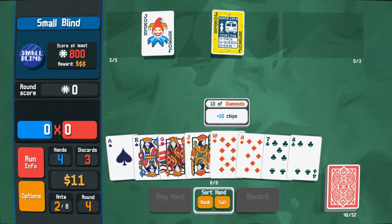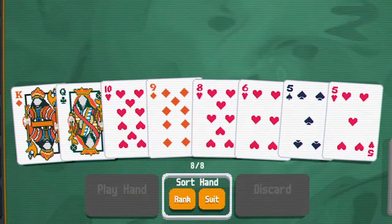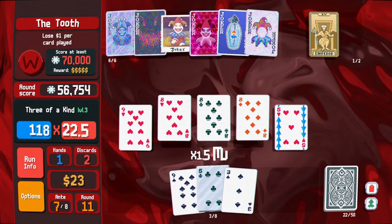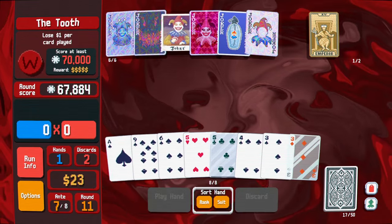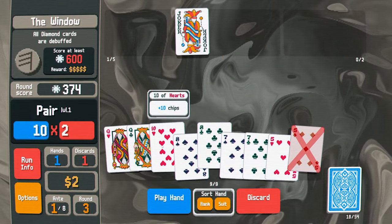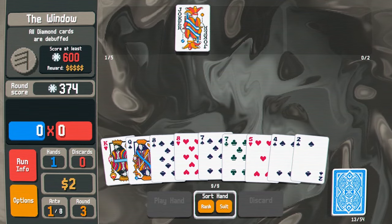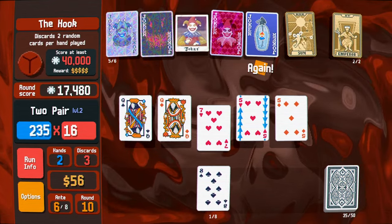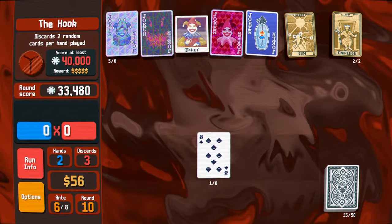Balatro is a roguelike, solitaire version of poker. Each run starts by dealing you 8 cards and asking you to produce the best 5-card hand you can, repeated over the course of a few rounds. Rather than having a table of opponents, you're attempting to hit a score threshold. Each hand has its own score and its own multiplier. The short-term strategy is born from Balatro's drawing and discard rules — you get a few free card mulligans each turn, and in deck-builder fashion you refuel your hand after each play. Within your first minute you're being asked to answer strategic questions about your risk tolerance: do you discard a guaranteed hand in pursuit of a better one, or do you play it safe and work with what you got?